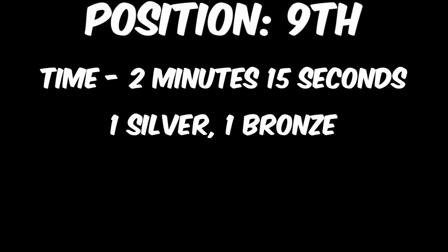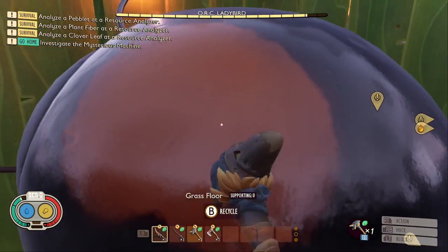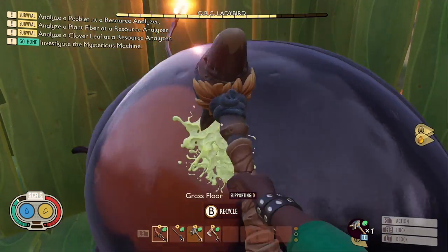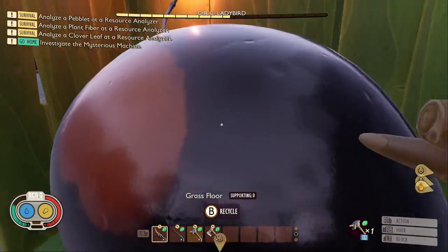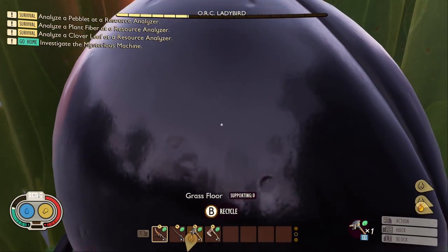Making its way into 9th place, with a time of 2 minutes and 15 seconds — only 1 second faster than 10th — we have the Black Ox Hammer. This weapon was able to get 1 silver and 1 bronze medal against the Lady Bird and Black Ox Beetle, respectively. But, as I always say, the hammers are simply too slow, and I do not recommend using them as a weapon whatsoever.